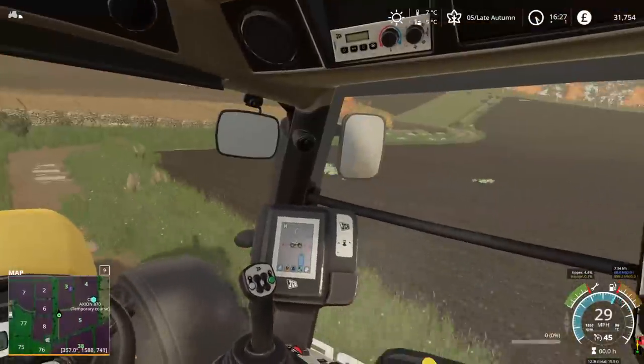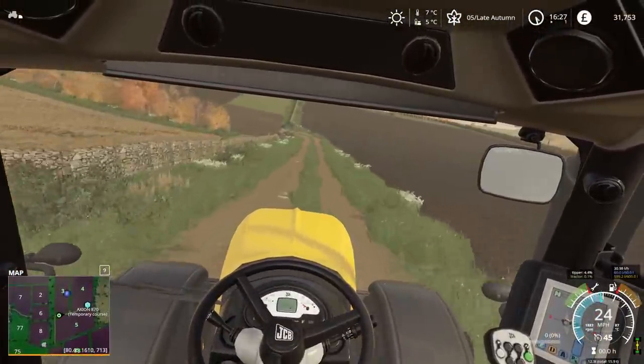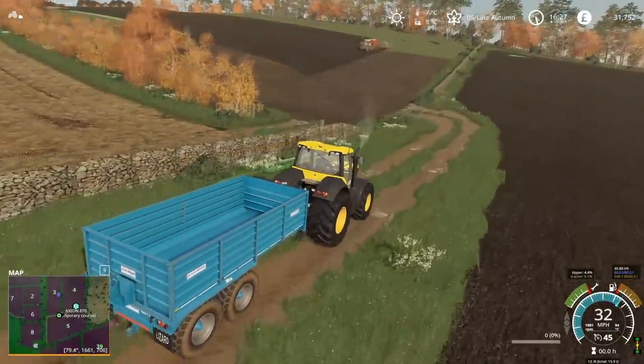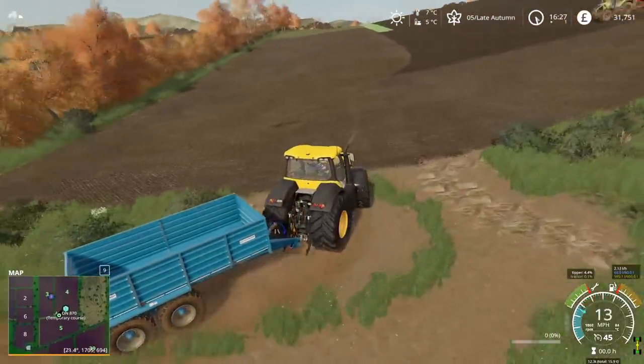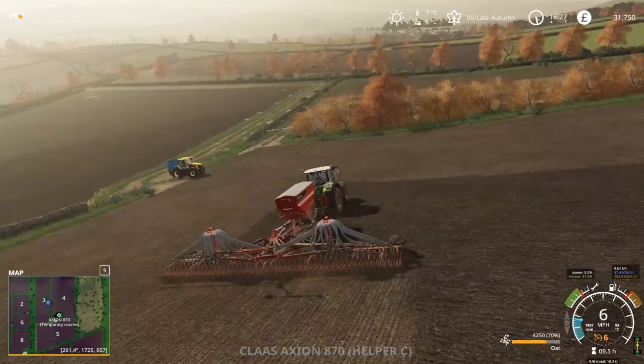JCB Fast Tractor — it all makes sense. The drill is currently just doing the headlands. I'm just hoping it is actually putting the right crop in, because it looks quite green from a distance — which I think is what the cover crops do. But I'm fairly sure I started the right crop. It's on oats, so that's absolutely fine.